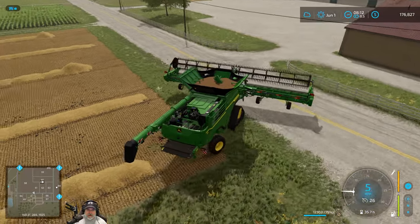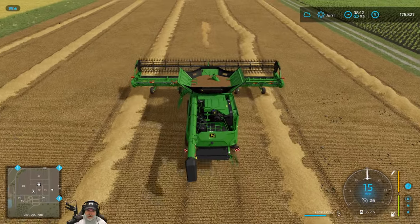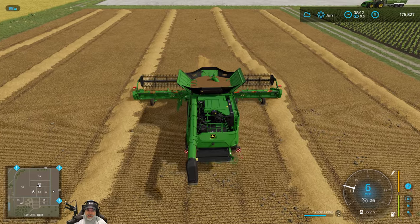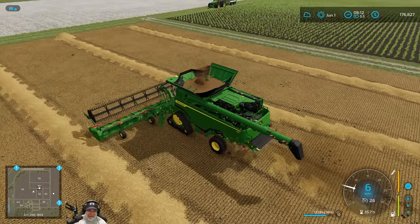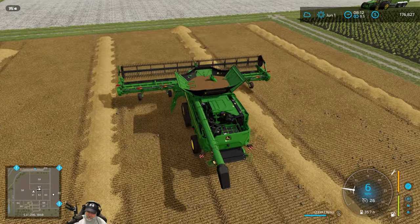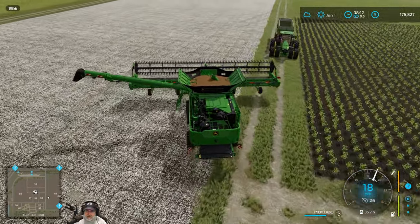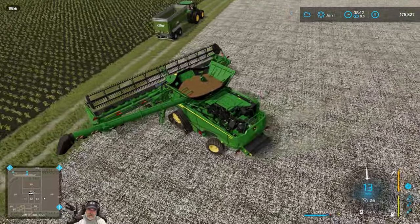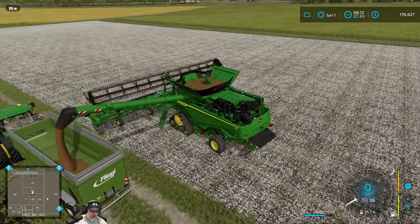One more pass to get the rest of the straw out. Once I get the combine going on the first large field I'll bring the Fendt out with the V-rake and square baler, let the worker take care of all the straw, and whatever he doesn't do I'll come back and clean up later. That takes care of this field — let's turn the header off, get the pipe out, and head to the north grain mill. This load is the only one going up there. Beautiful barley — love it.